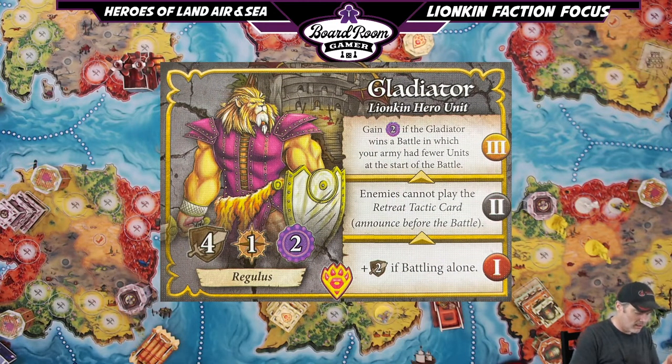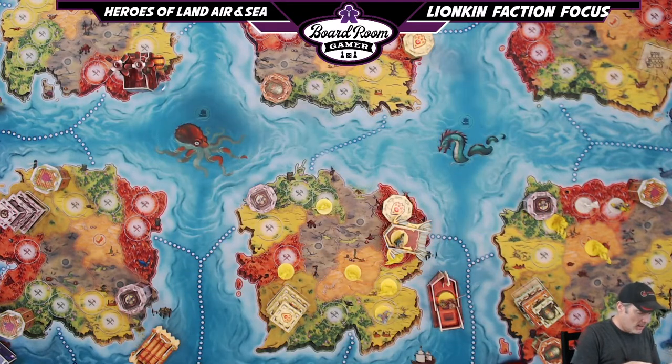What would a Coliseum be without a gladiator? You get to summon the gladiator — his name is Reglas. In combat, Reglas the gladiator prefers the company of very few, but alone is truly a magnificent and terrifying sight. At level one he is straight up plus two strength if battling alone. Combined with two deserts under your control, that makes him a whopping eight strength all by himself — he could walk into pretty much any fight and walk out victorious.